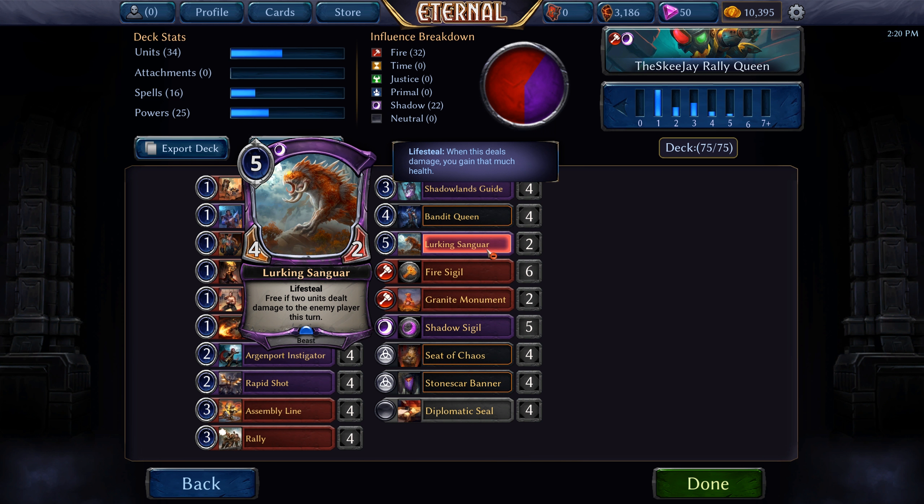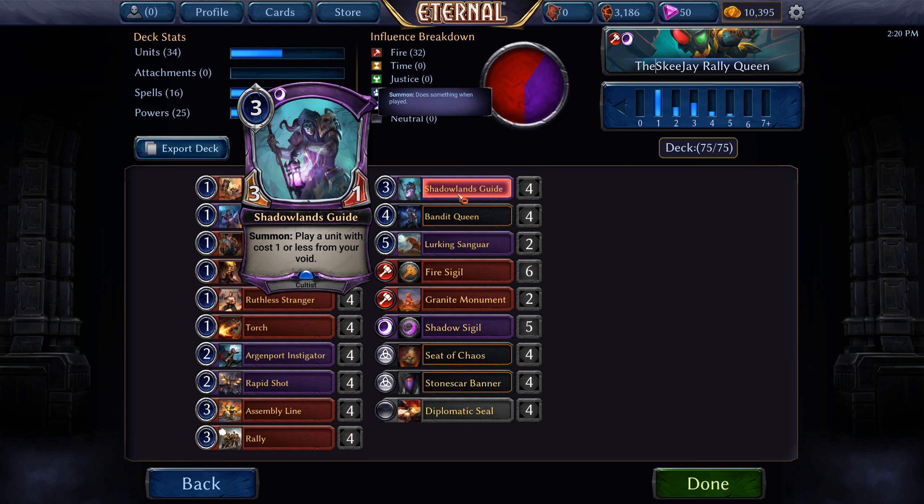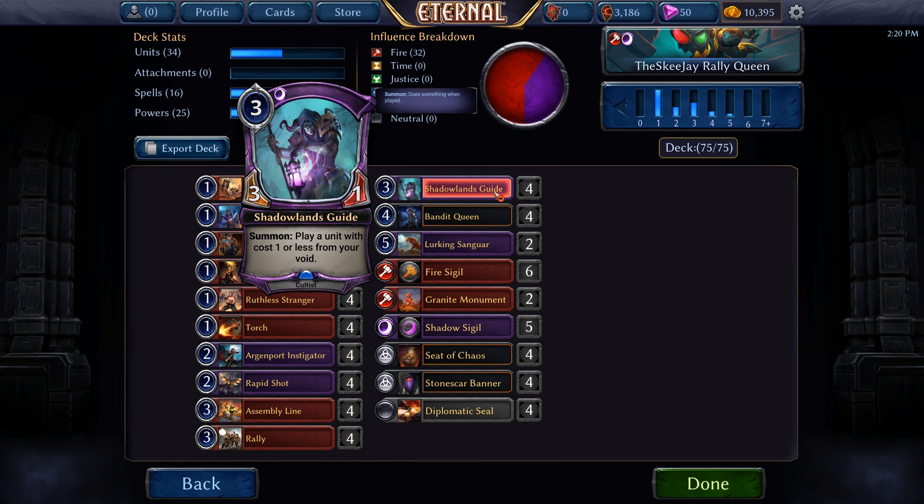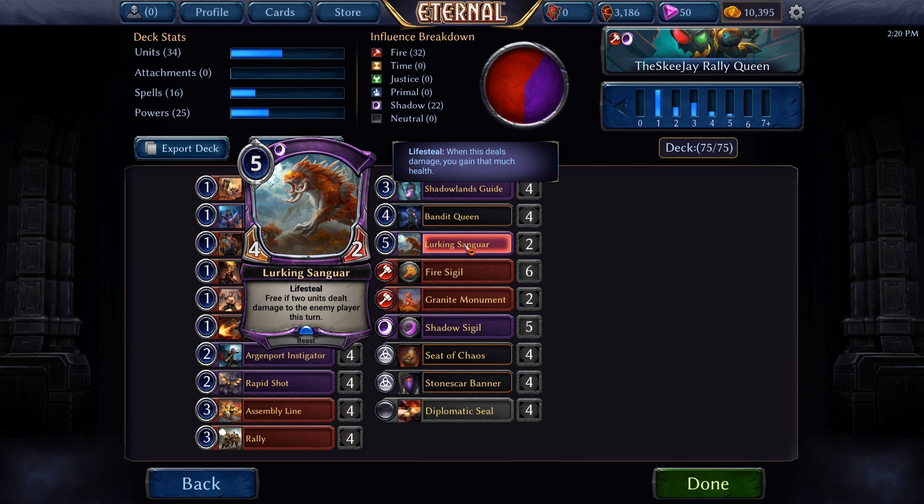Four Lurking Sanguinar, a 5-cost 4/2 with Lifesteal, however it's free if two units dealt damage to the enemy player this turn, so we hardly ever pay the full 5. It also combos well with Shadowlands Guide — if it's in our graveyard we can still trigger the cost reduction and then use Shadowlands Guide to play Lurking Sanguinar from our graveyard.